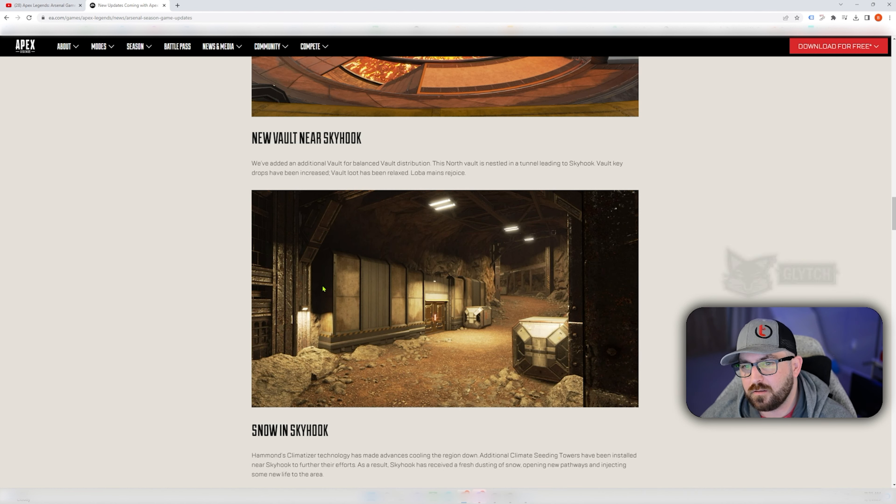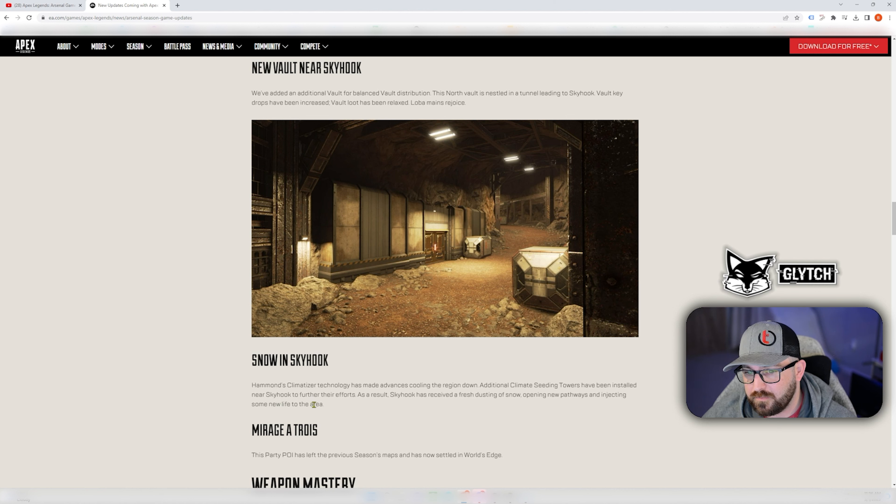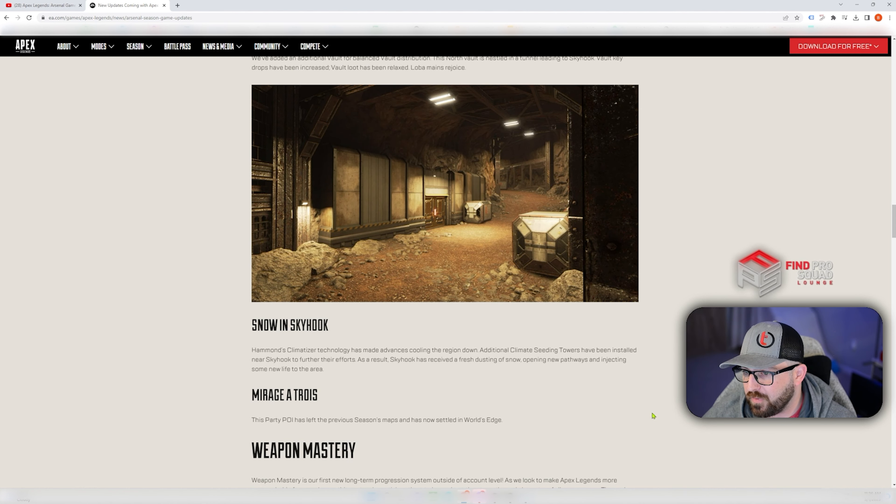They've added an additional vault for balanced vault distribution — the north vault is nestled in a tunnel leading to Skyhook. The vault key drop rates have been increased, so vault loot has been relaxed. Loba mains rejoice! Also, Hammond's climatizer technology has made advances in cooling the region down. Additional climate-seating towers have been installed near Skyhook, and as a result Skyhook has received a fresh dusting of snow, opening new pathways and injecting some new life into that area.